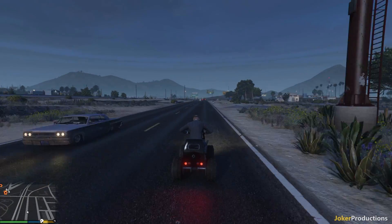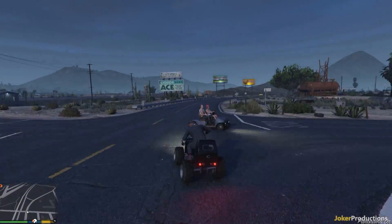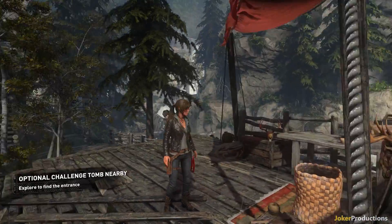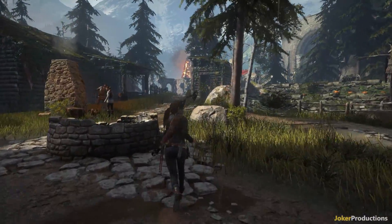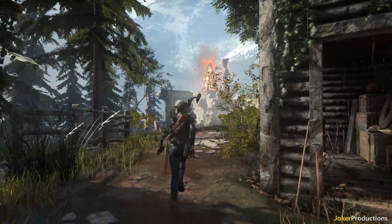In The Division, I also stayed away from the in-game benchmark and tested in the Dark Zone. For Rise of the Tomb Raider, I switched to DirectX 11 and moved out of the in-game benchmark based on community feedback, using the Geothermal Valley area because there are known frame rate dips there. For Ashes of the Singularity, I set it to the Crazy preset, which is the highest available.